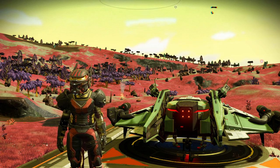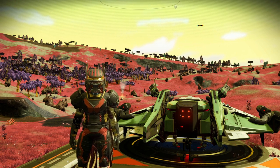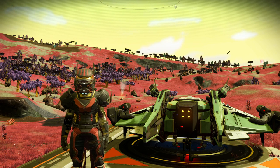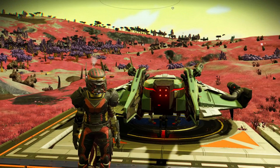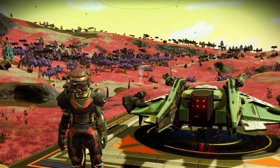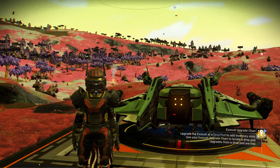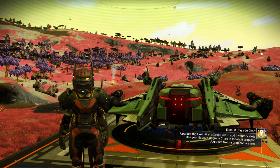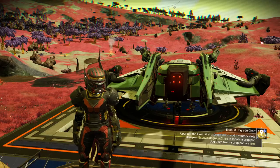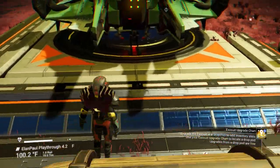Hello everybody and welcome back to No Man's Sky. This is Elan Paul. We're picking up on episode 10 of our regular playthrough with the new Sentinel update, with my spiffy little Sentinel ship back there — it looks quite mean. I think I need to add more green to my character, maybe get rid of the red and put some green in. That would look pretty cool. Anyway, we'll do that another time. Let's jump down here.